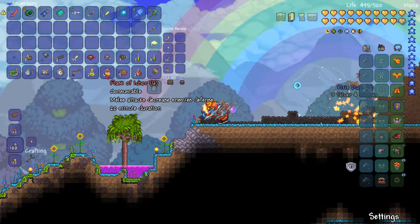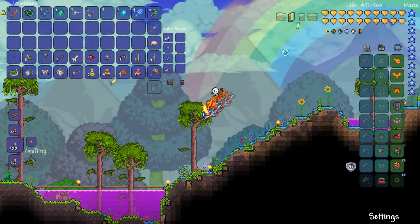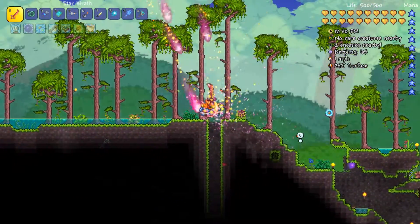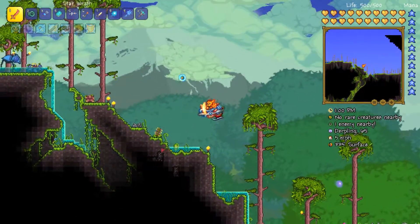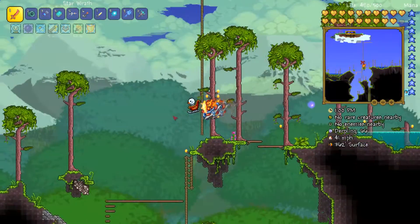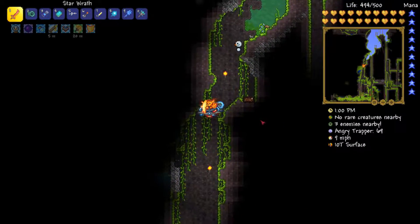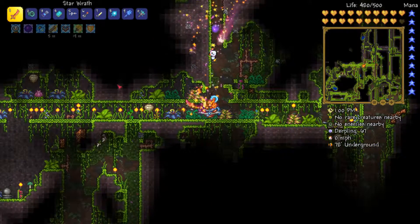Did I lose my money buff or did I never use it? I'll use the ichor because we're going to be fighting Plantera. If I remember right, we spotted Plantera's bulb this way — and right down here. Yeah, we did. Let's see how much stronger we've become.